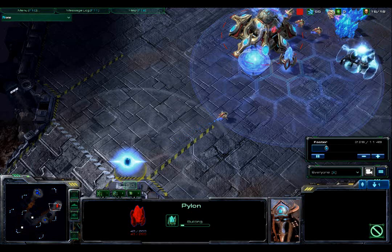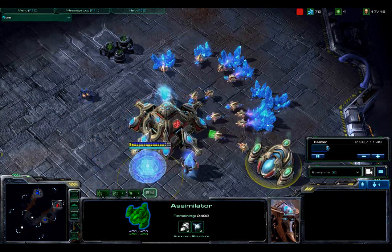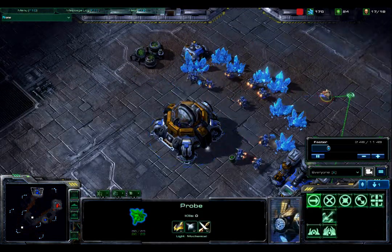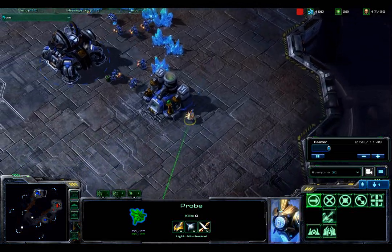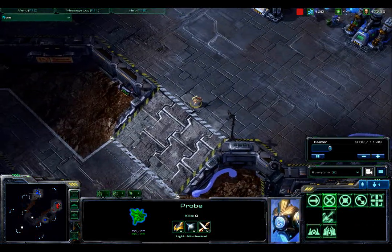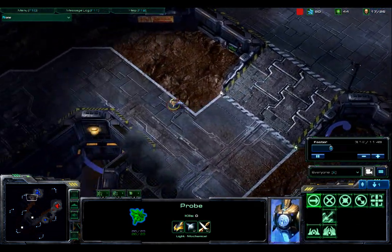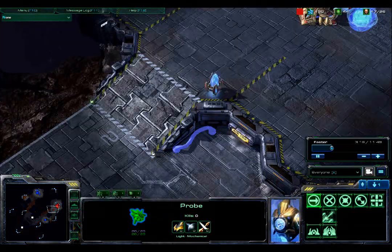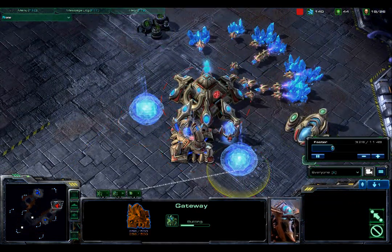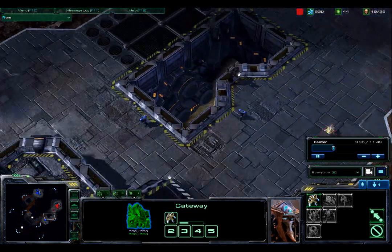The first gateway has gone up for Cid. He's putting another pylon up in front of his base to see incoming threats faster, and he's getting a first gas relatively quickly, so we can expect a Cybernetics Core as part of his normal build. LZ Gamer throws up an orbital command back at his base. Cid scouts freely and sees a gas but no barracks and only one supply depot. He's now thinking either LZ Gamer is expanding early or has a proxy barracks. When he checks the natural expansion and sees nothing, he gets suspicious and moves all his probes back to minerals, throwing up two additional gateways and pumping out zealots as fast as he can because he knows something is awry.